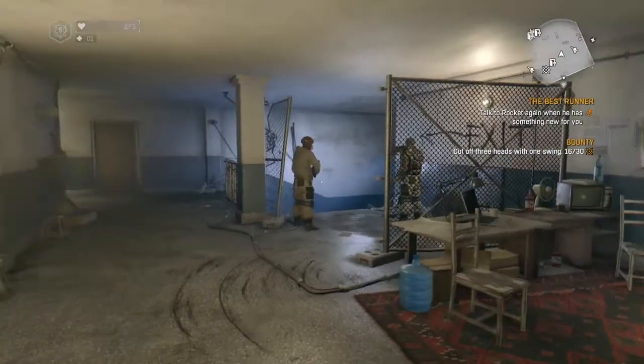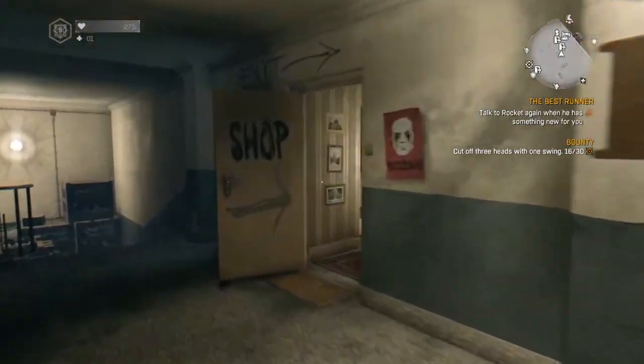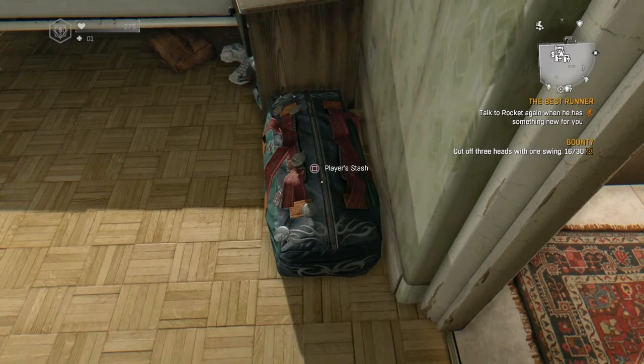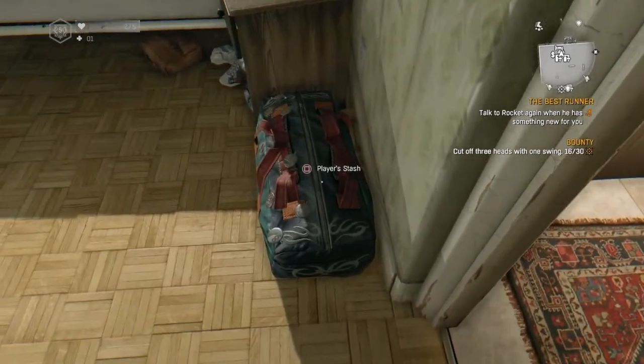Hello YouTube, today we're going to be duplicating Disaster Relief Packages for Dying Light. This is how you get to legend level 250 in a matter of either a couple of hours if you're doing it right, or maybe days if you really want to push it to the max.